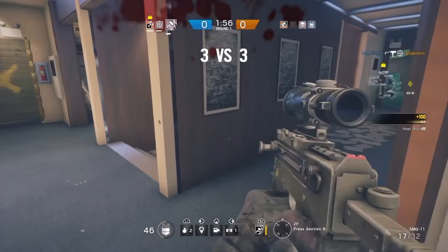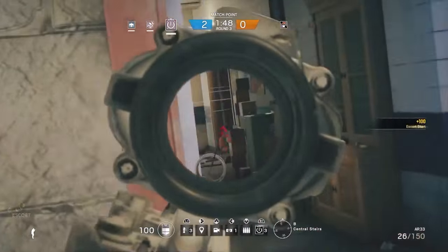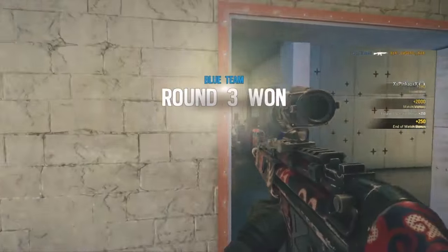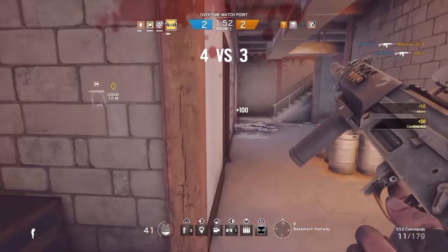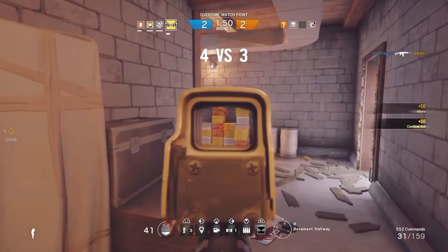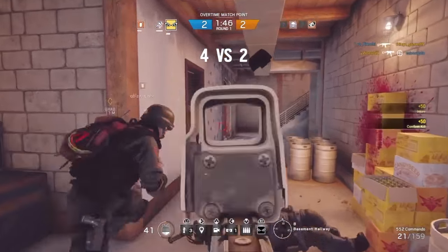Sometimes you know an enemy is coming towards you. That means you don't need to wait to see him to start a firefight. You can shoot a couple of times even before you see him and hit, and when the enemy gets in your range, he will be dead before he even notices.